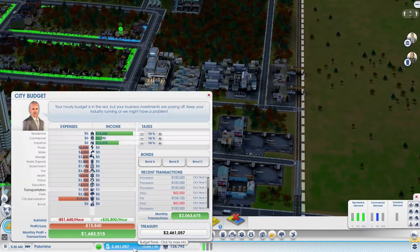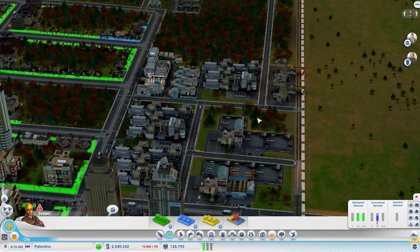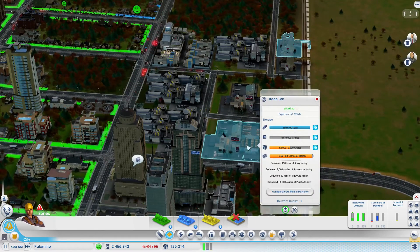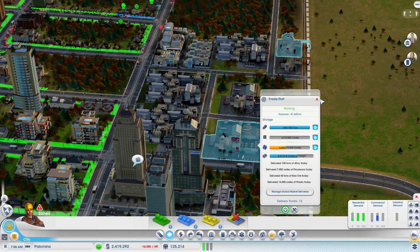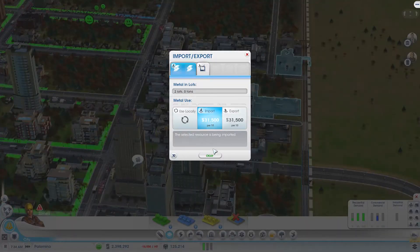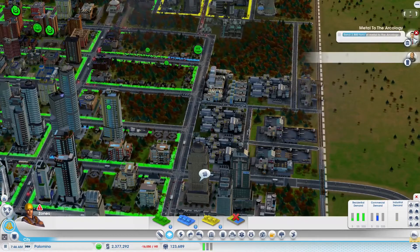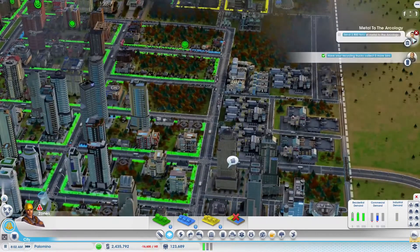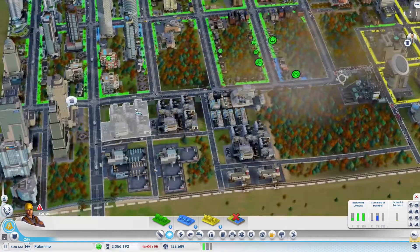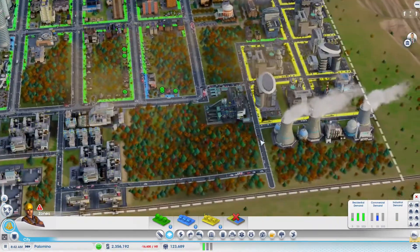Two and a half million — yeah, we are selling processors like crazy. We are purchasing a lot of alloy though. TVs — just crazy sauce. I think we might want to start purchasing that steel again. We are looking better and better in terms of money. Yeah, let's start importing more steel so we can send it to the arcology. Recycling bins, that's great. We got a lot of things done here.